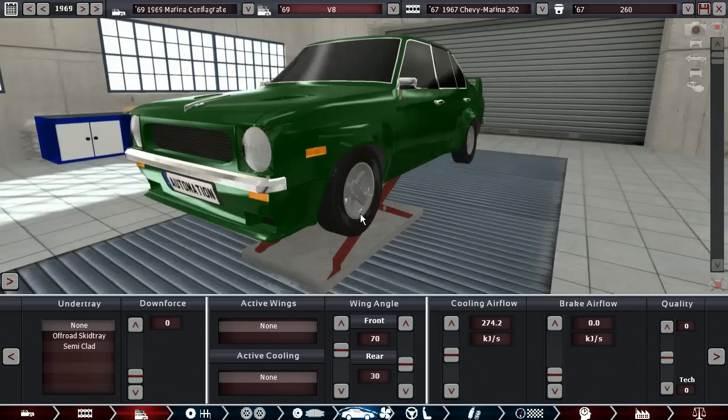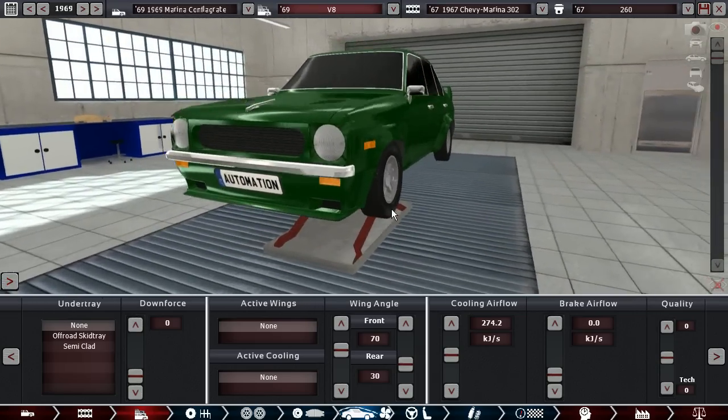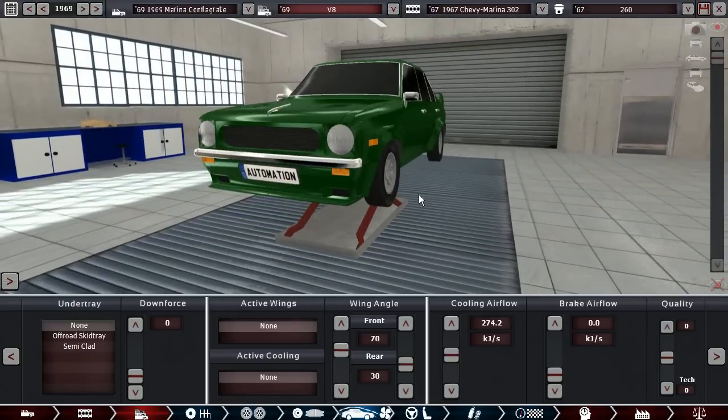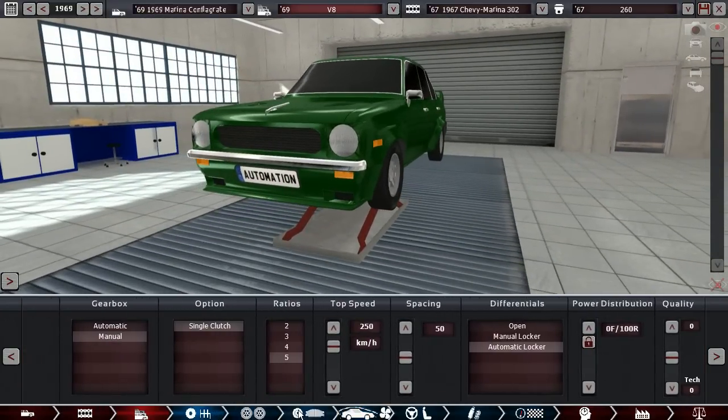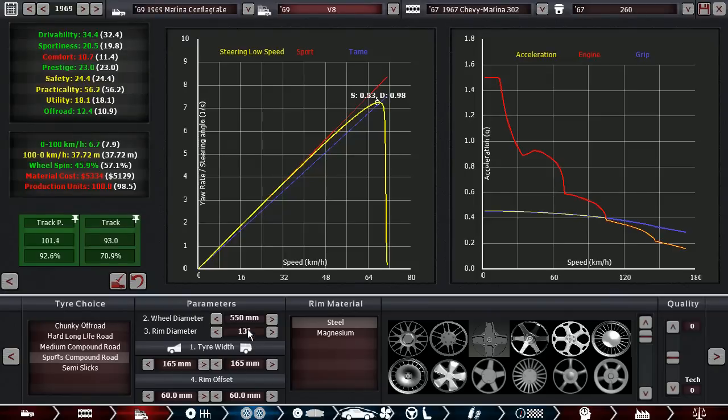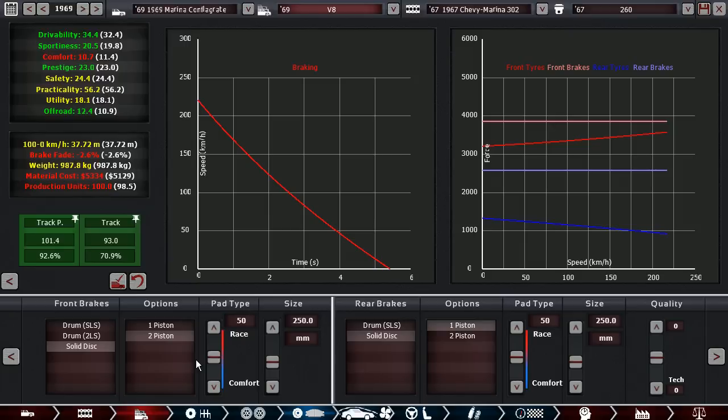We do have some downforce going on in this thing, so it would actually handle really well even with these skinny tires. We have a five-speed gearbox, 165 sports tires, 13-inch rims — so that we can even fit 165s, because with the default 15-inch rims we'd be down to 125s. I don't even want to imagine what kind of wheel spin this thing would make with 125mm tires in the rear and this 302 V8 — it just wouldn't work.